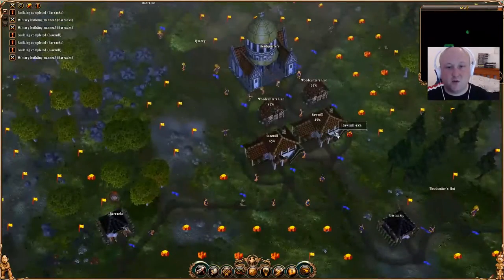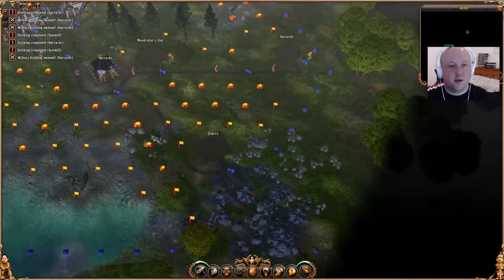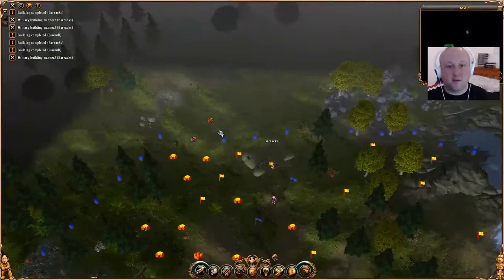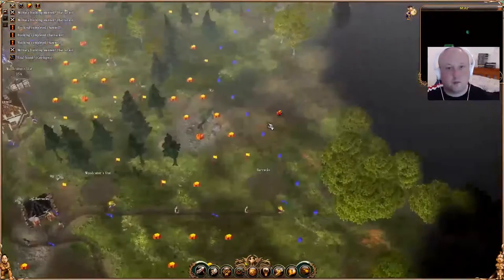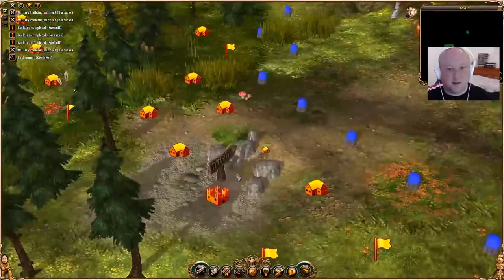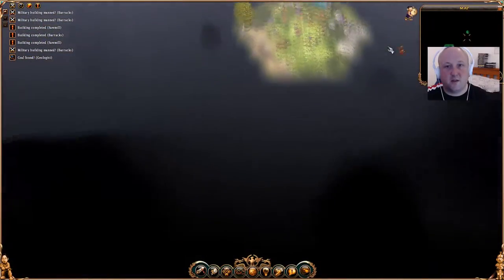Two sawmills are going, two woodcutters are in production, getting our quarrier down there, cleaning up that stone, while we're waiting for our barracks. Your first instinct is just to go straight up, but if I remember right, you've got to follow the yellow brick road here - it's a bit of a long winding road.